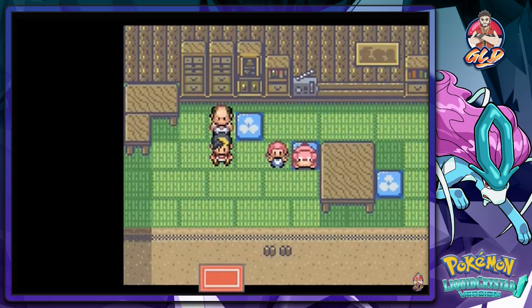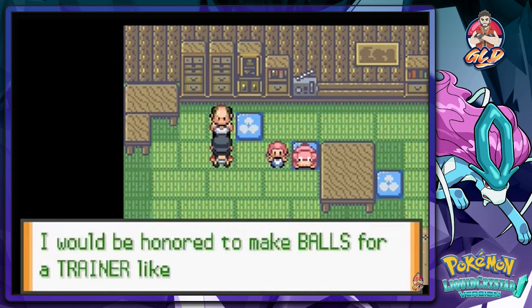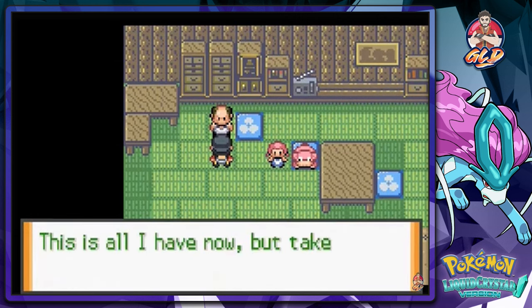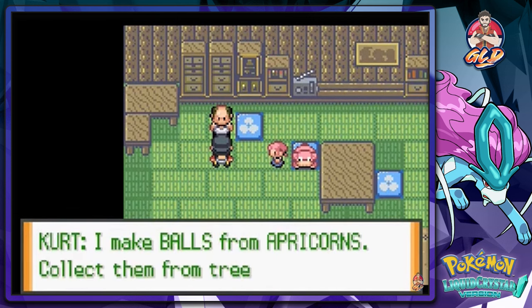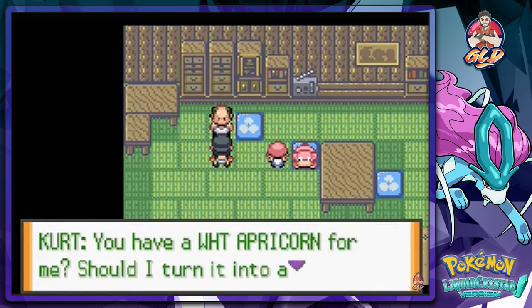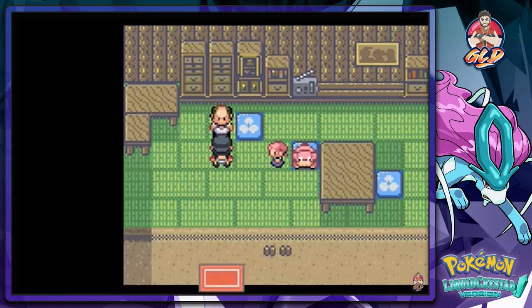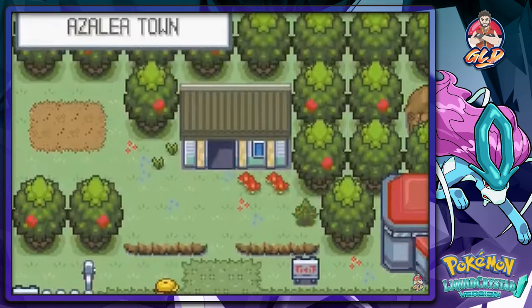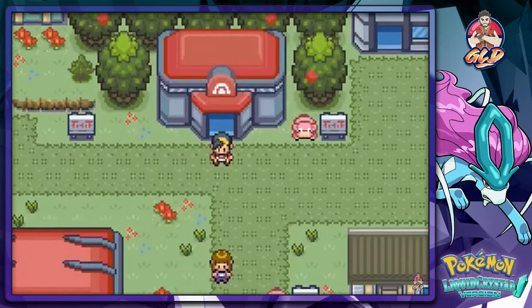Back at Kurt's place, he says Draven handled himself like a real hero at the well and he'd be honored to make Pokeballs for a trainer like us. He gives us a Net Ball — repeat balls are made out of white apricorns. In the next episode we're going up against Bugsy, the gym leader of Azalea Town. Thanks for watching!